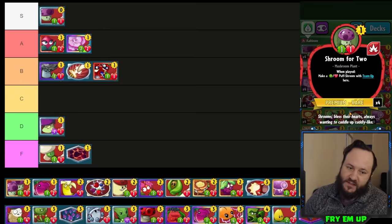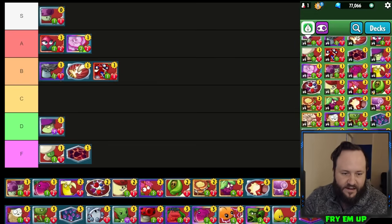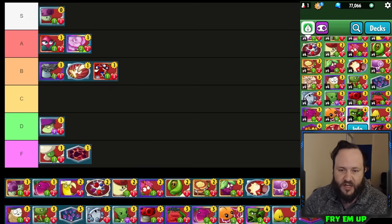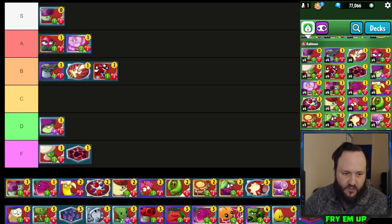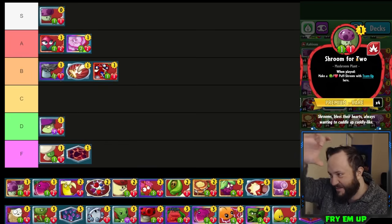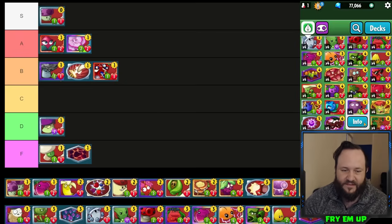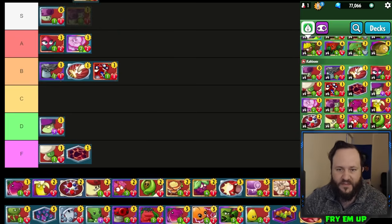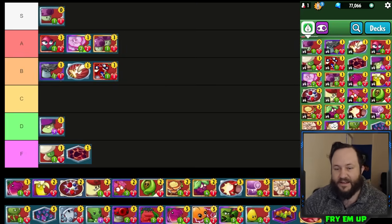Shroom for Two works very well with Crow Magnolia which gives your cards extra attack, and it works okay with Molecule — for one cost you're getting a two-drop and a one-drop teamed up after you transform both into cards that cost one more. It creates a Team Up, so it's a good base for Cob Cannon and Elderberry — you end up with a little Team Up in front as built-in protection. Also very good to use with Gloom Shroom. Any deck that buffs multiple minions, this is an auto-include.